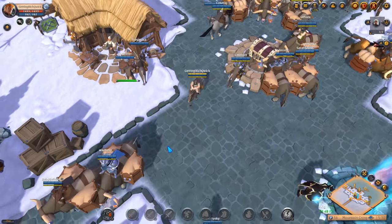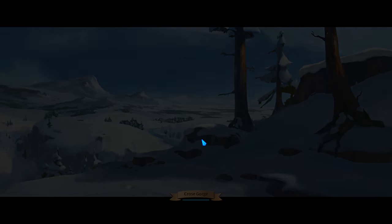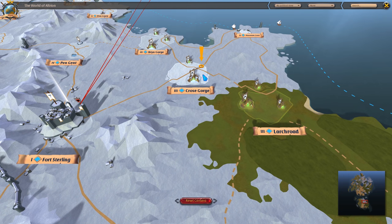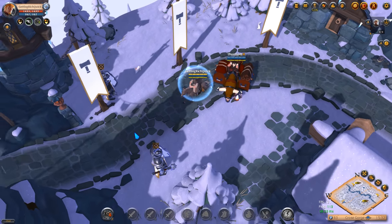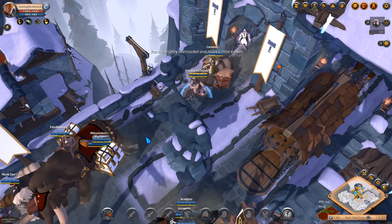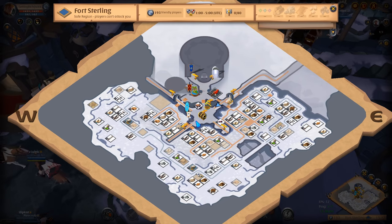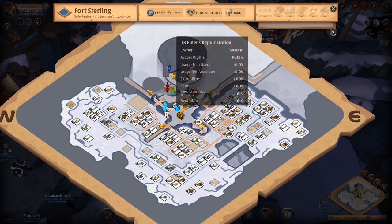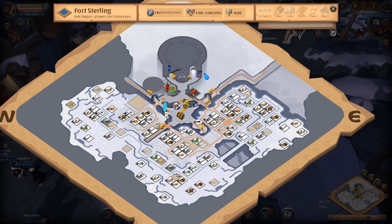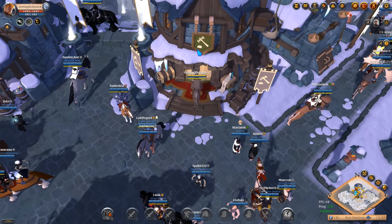As we move out of the starting zone, we're going to head towards the Fort Sterling area. As you can see when we open up the map using the M button on your keyboard, we'll move across to the southwest. As we zone into Fort Sterling, the first thing you want to do is familiarize yourself with the layout of the city. You can press N on your keyboard to bring up the local mini map, and you can zoom in using the scroll wheel. We have the bank, the marketplace, the repair station, and the realm gate - those are the key locations to know as a new player.